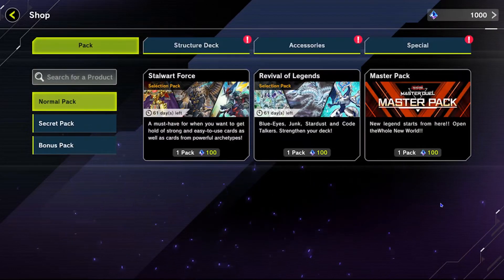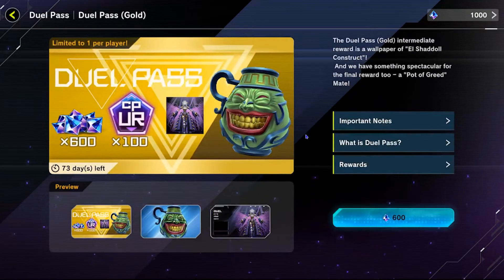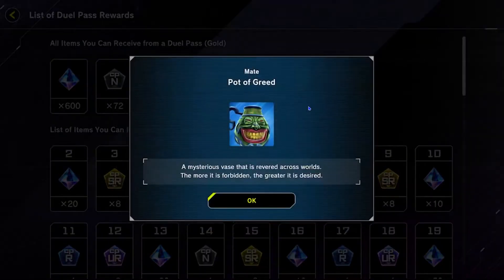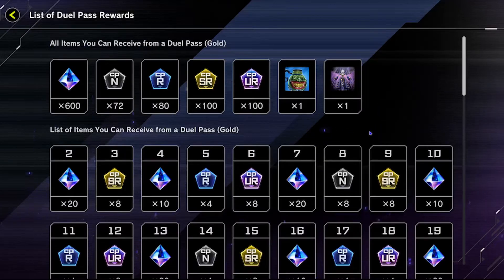Now that we know what we're not going to be buying, what do we want to be picking up first starting out? It's a little bit hidden, but we want to look at the Duel Pass. It's going to be under your special tab in the shop. Duel Pass Gold — this we want. It costs 600 gems, but if we look at the rewards here, if you go through the whole pass, you'll see it actually pays for itself as you will get 600 gems back, plus a whole bunch of materials to craft cards that you're looking for, as well as a little Pot of Greed mate that just chills on your field with you, which is kind of cool. And an El Shadow Construct monster art, if you want that. This is great value because it literally refunds you for buying it.